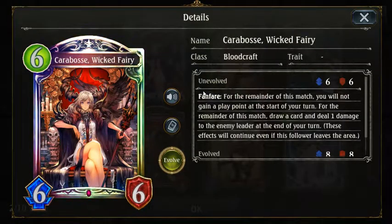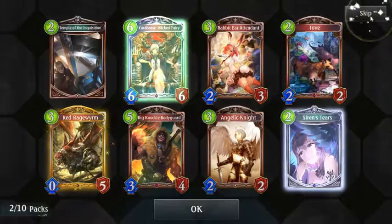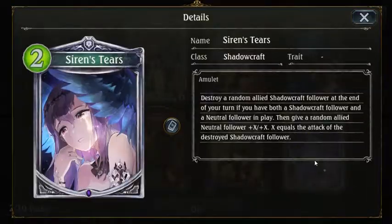Bloodcraft. For a minor of this match, you will not gain a play point at the start of your turn. For a minor of this match, draw a card and deal 1 damage to the emulator at the end of your turn. Okay, so that's like good at like 9 or something. And Red Rage Worm. Can't attack. I'm not a Shadow Burst expert, but that sounds not good.